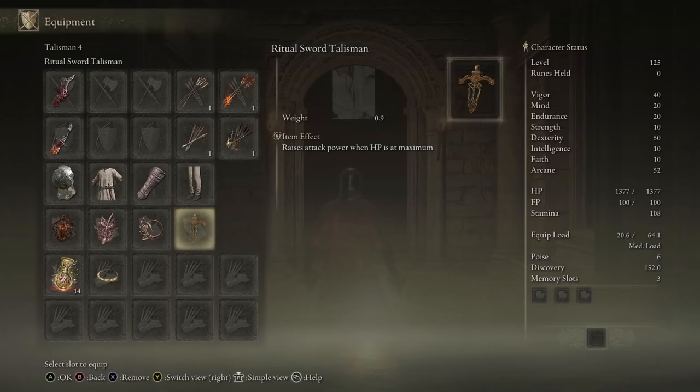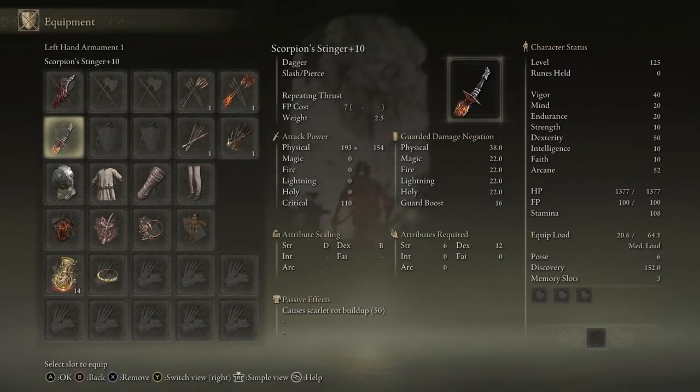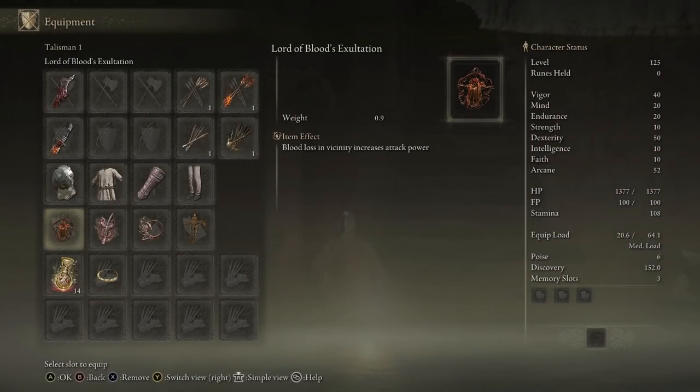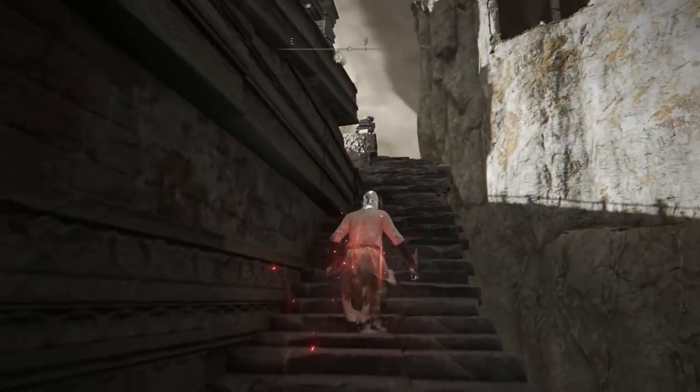Lastly, we have the Ritual Sword Talisman, which is a flat attack power boost when your HP is at maximum. That is basically the entire build. The most important pieces are the two daggers and the two talismans that proc whenever you're actually killing something.